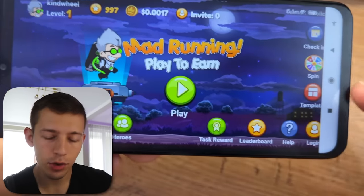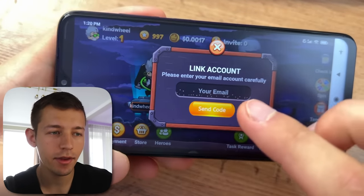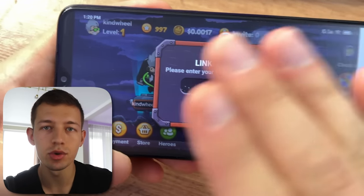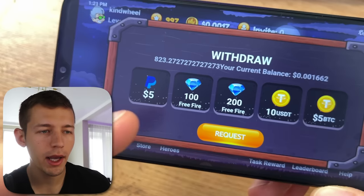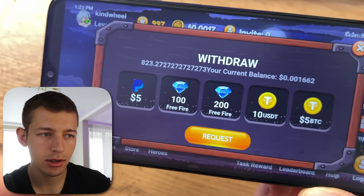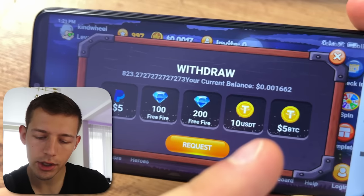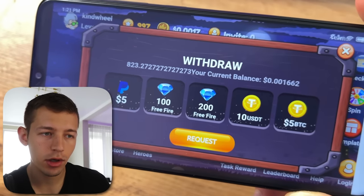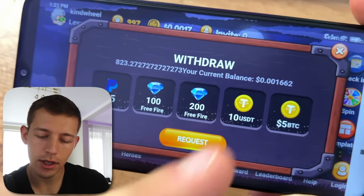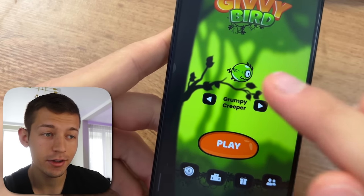To keep your progress safe, be sure to log in immediately after the first launch of the game so you don't forget. You can withdraw the money you earn via PayPal, as a donation to the game Free Fire, or in cryptocurrency — USDT or Bitcoin. The minimum withdrawal amount is five dollars, but to USDT it's ten dollars.